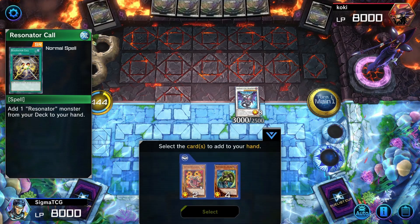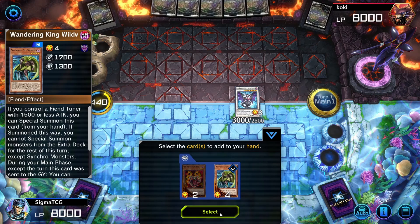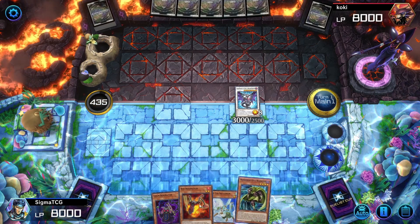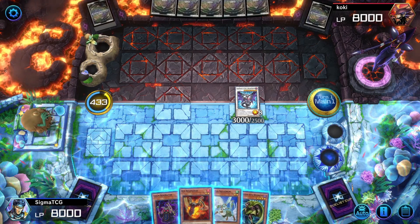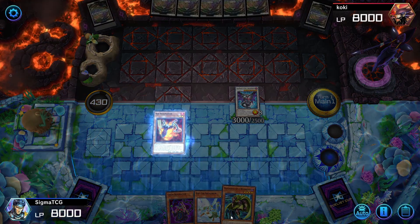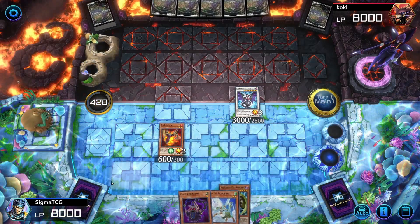We have a couple of choices. Got the Wandering Wild Wind and Crimson Resonator. With Red Resonator we can basically get a lot of life points when it is special summoned.